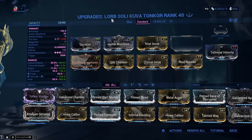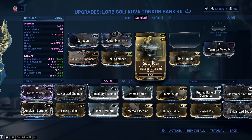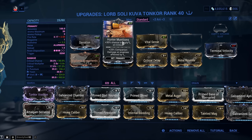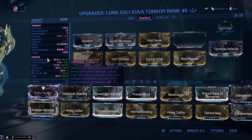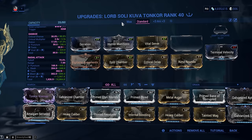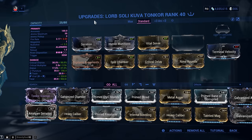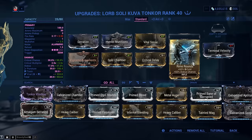The introductory build uses Serration, Multishot with Vigilante Armaments and Split Chamber, Critical Delay — 200% minus 20% fire rate — and Vital Sense with 120% critical damage. Hunter Munitions is mandatory for a slash build on this weapon; the very large majority of your slashes are going to be coming from Hunter Munitions, which bypasses the whole status chance issue. Some slashes will come from the weapon's innate slash value, but very few.